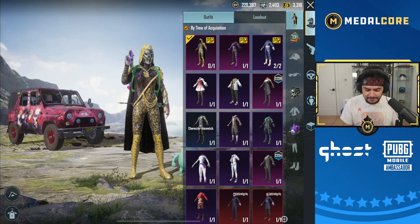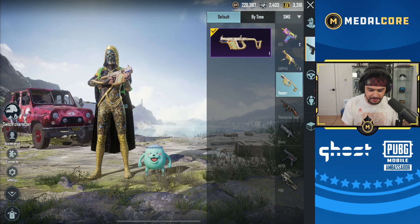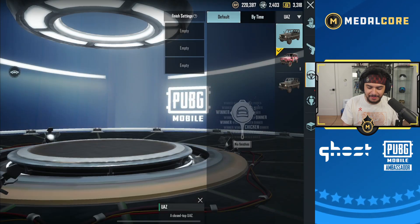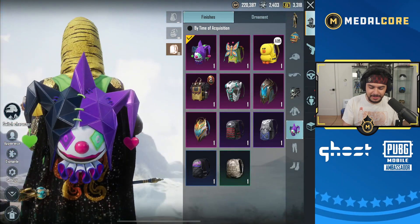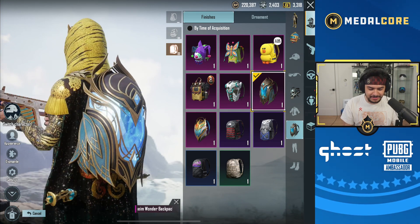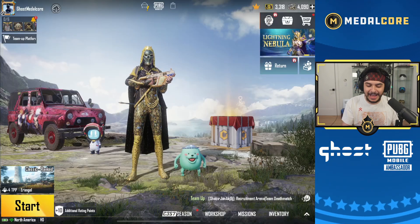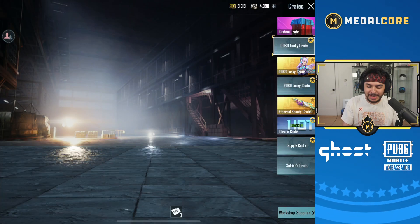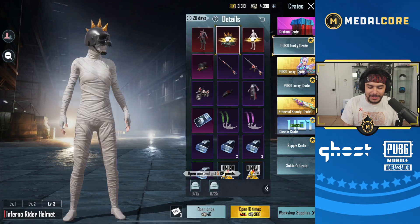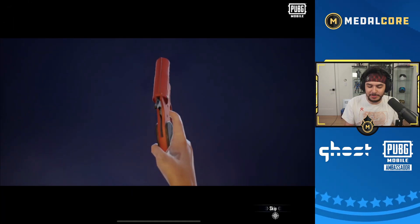That's actually kind of sick. I wonder if I have any gun skins that work with this — maybe this one. The backpack doesn't really work. I have an animated backpack on this account, and I also have this backpack. This account's kind of random with some of the things that it has. The animated backpack just looks cool no matter what. Dude, I don't know what to say — the mummy set! Oh, you can get this? This account could be so stacked. I'll do a couple openings for this.